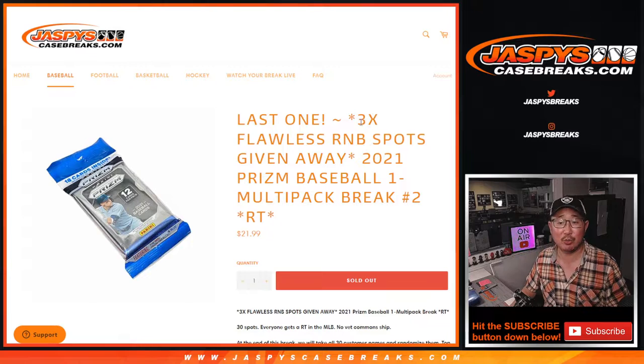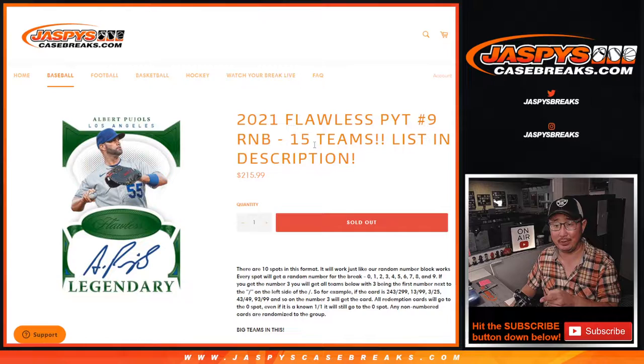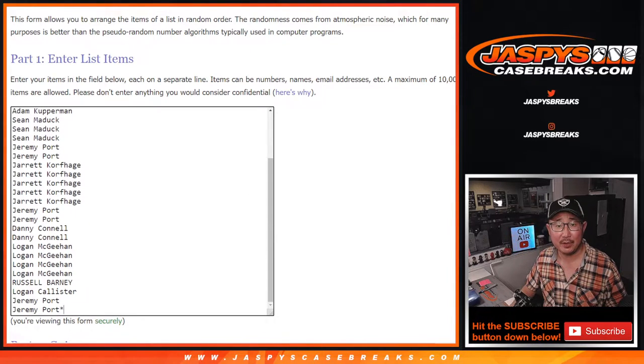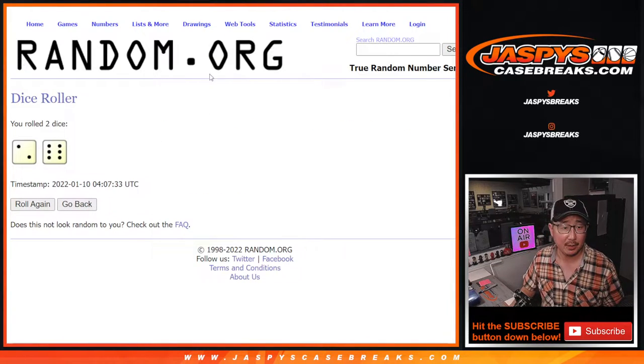At the end of the break, we're going to do the break itself first. At the end of the break we're going to give away three of those flawless number block spots — that's a pretty big number block spot too. This is the only filler we had to do. Big thanks to this group for getting into it and making it happen. So as always, we're going to do the break first with the first dice roll, and then the second dice roll will be for the giveaway part. And the number block randomizer will be in a separate video.